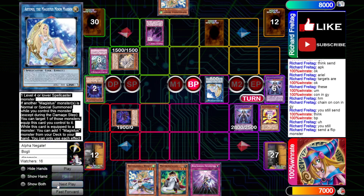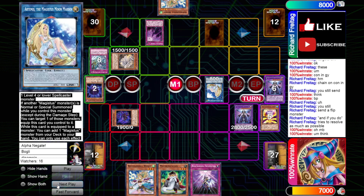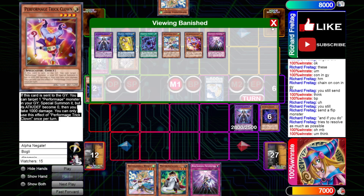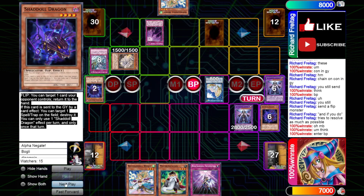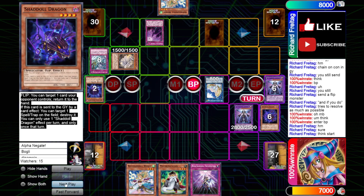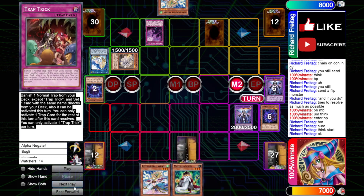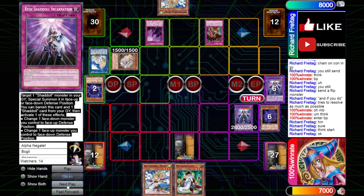We go straight into Battle Phase. I think you do have to send a flip monster because you try to resolve as much as possible. He sends the Dragon, so we're left with one less monster. In the Battle Phase, our opponent still has the Trap Trick — he's thinking about if he wants to do anything. He doesn't. And we just swing into his Artemis, blow it up, set our Red Shadal and just pass it over to him.